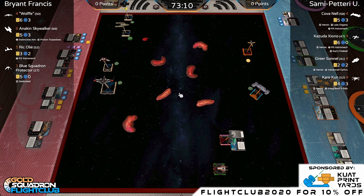Our sponsor for today's Flight Club is Kuat Print Yards — awesome 3D printed designs. Use coupon code FLIGHTCLUB2020 for 10% off. We'll show off some of their designs today. The dial covers are a personal favorite — they're the claim to fame for the shop. They also have tokens and all kinds of stuff, and we're even giving one away during our second match.